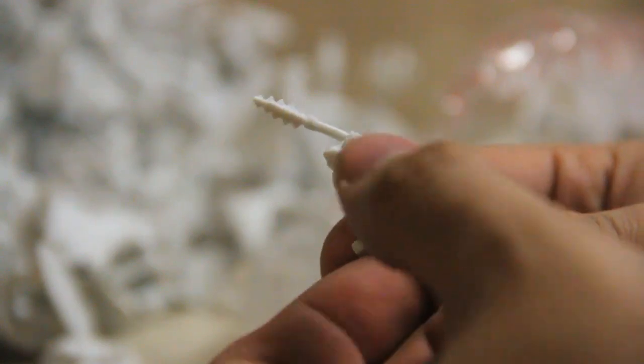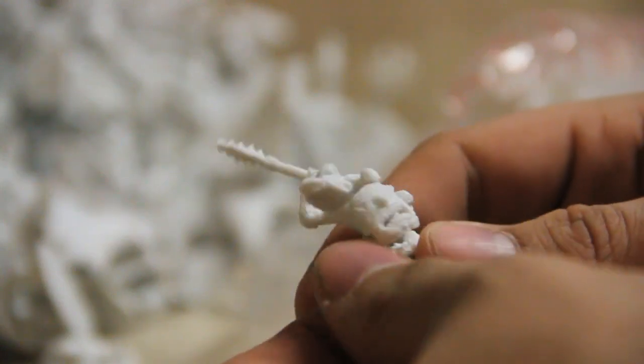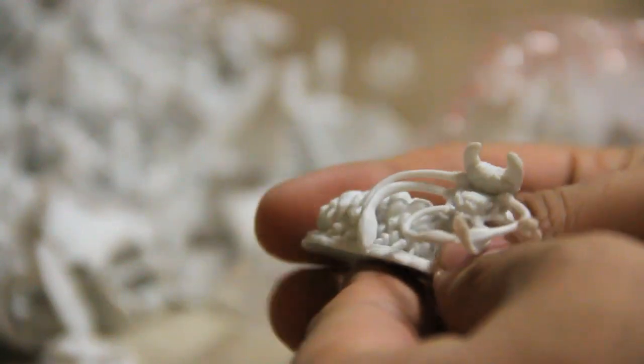This frog dude has a mask where the mouth is open — if you can see through it, there's detail inside. That's cool. And that is nasty — all tentacle-y and bubbly, a monstery aberration whatever thing.